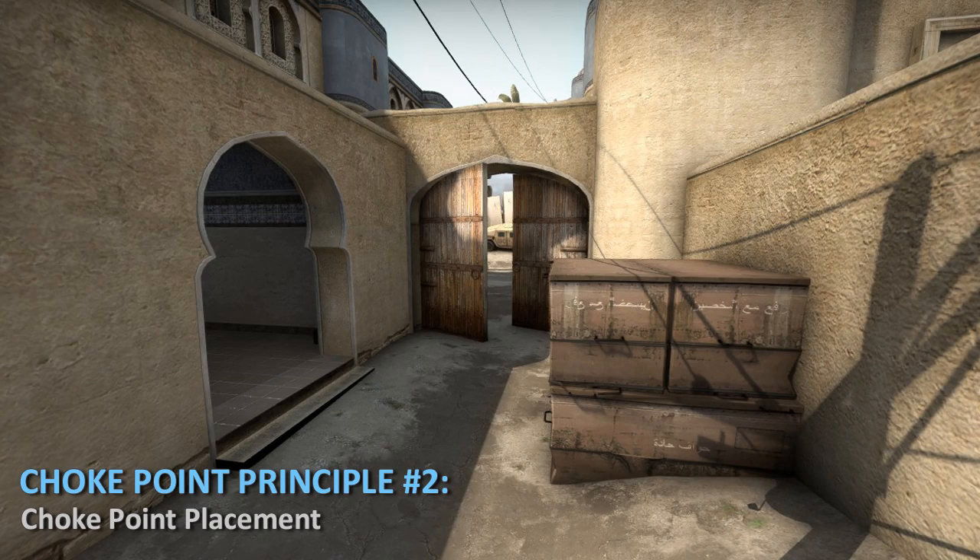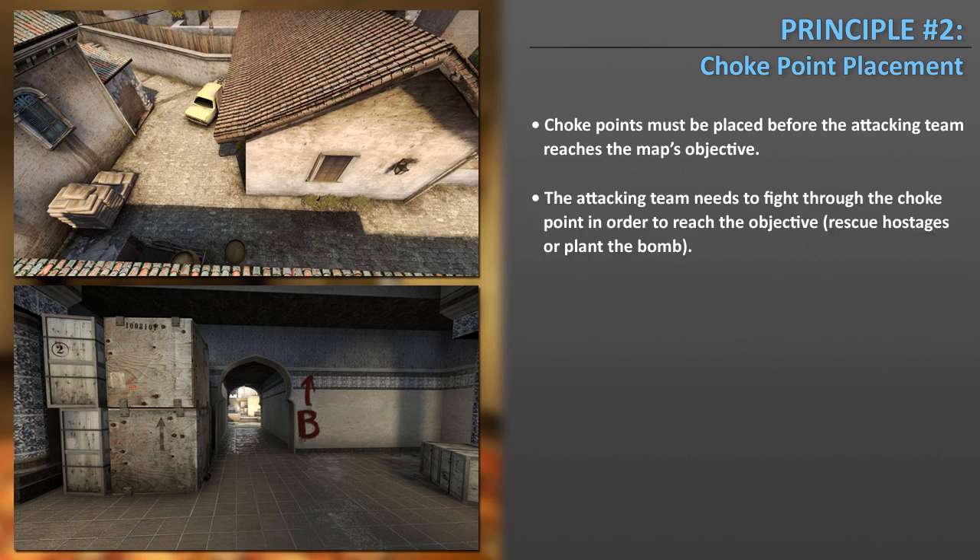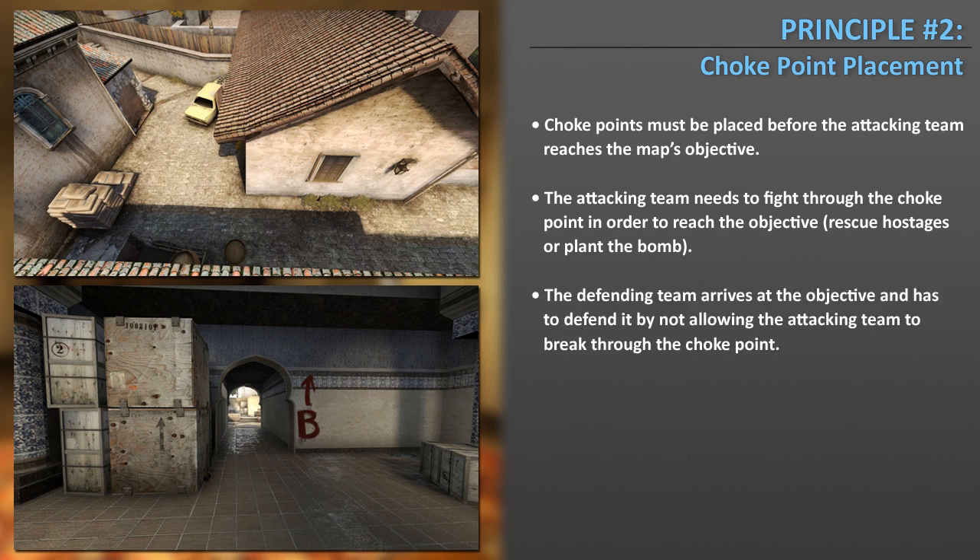Choke point principle number two: Choke point placement. Choke points must be placed before the attacking team can reach the map's objective. The attacking team needs to fight through the choke point in order to rescue the hostages or plant the bomb. The defending team's job is to not allow the attacking team to break through the choke point.